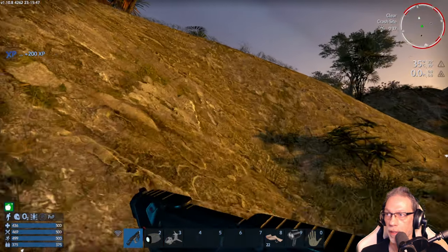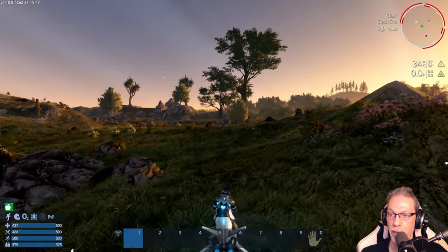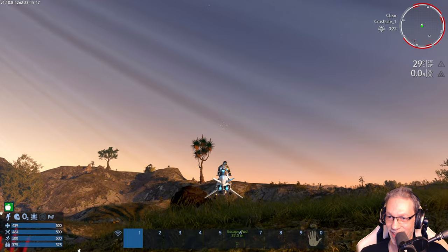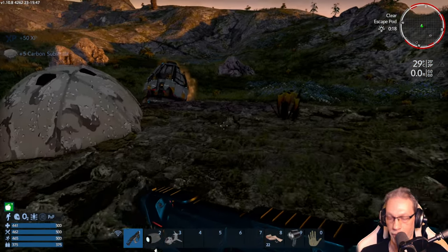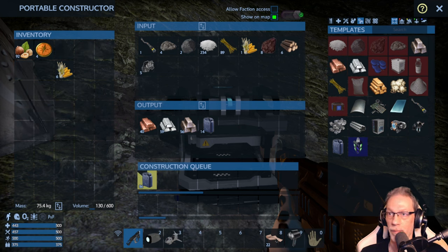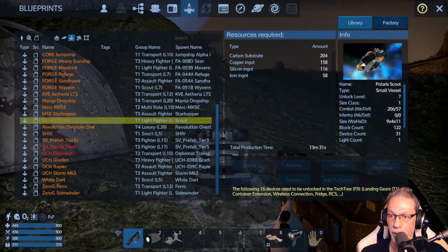I have a few energy bars. Now we go back to the constructor and the tent. Let's use the bike to get back there. Let's check the factory again — what do we need for the Polaris Scout? The following 16 devices need to be unlocked in the tech tree: landing gears, container extensions, wireless, fridge, RCS, and other stuff. Let's go to the tech tree.